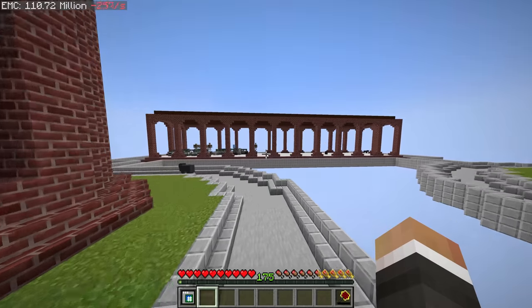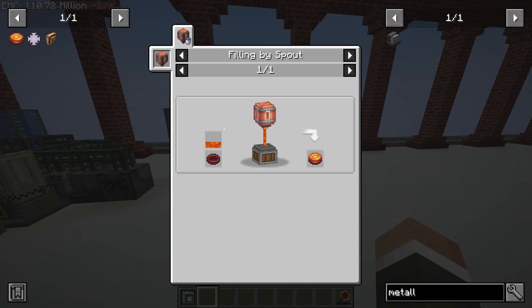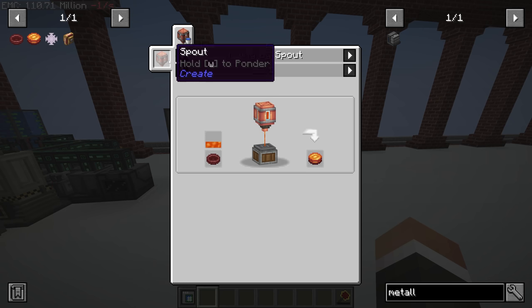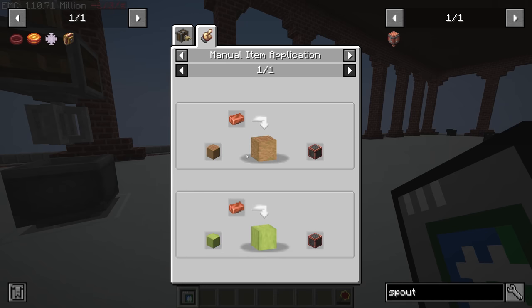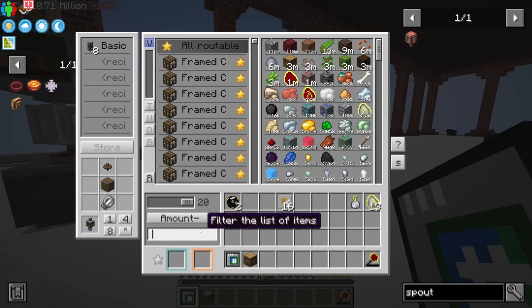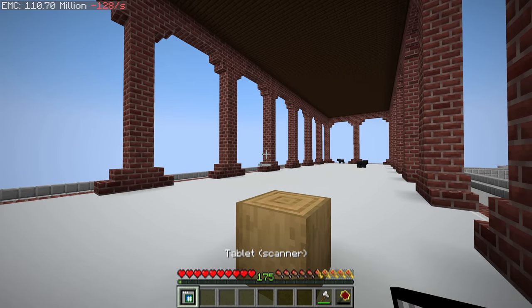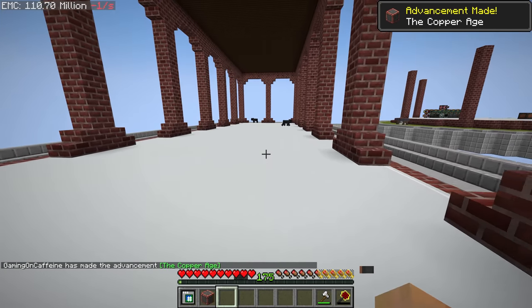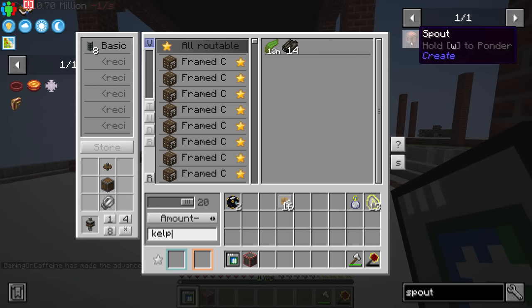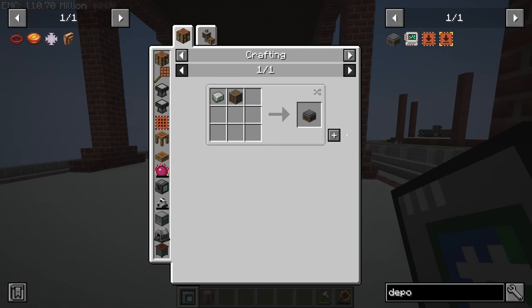Over on our processing island there's quite a bit of work needed to automate blaze cakes. Blaze cakes are made using a spout with lava over a blaze cake base — this process doesn't require any Create power whatsoever. The spout requires a copper casing, which is a stripped log with a copper ingot. We shift right-click that to make the copper casing, grab some dried kelp, and there's our spout.